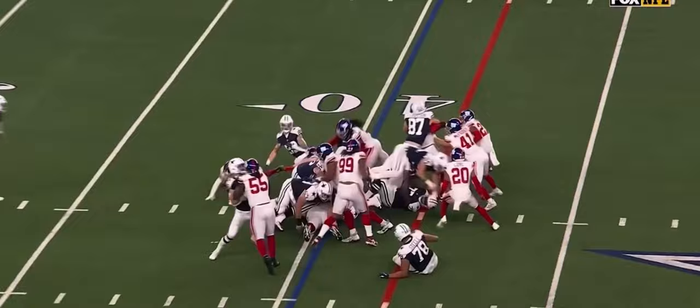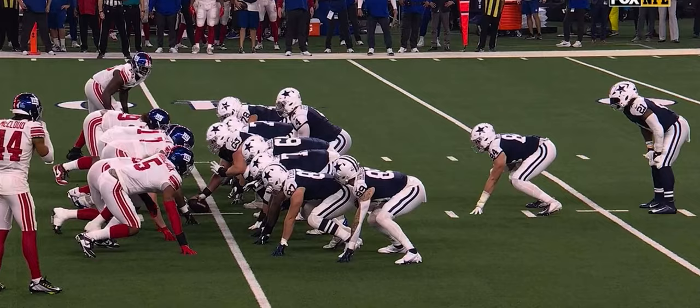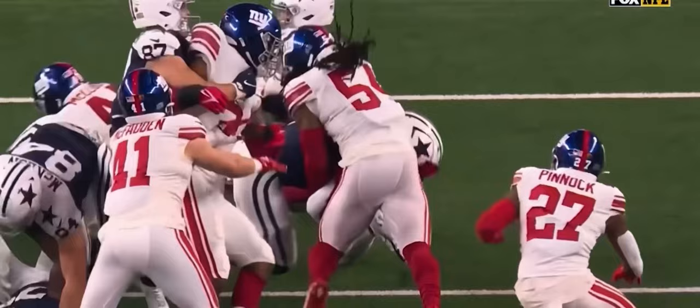Here we go! Amazing! Fourth down and two, Elliott is stuffed! The Giants' defense makes a big stand. And it was the former Cowboy, Jalen Smith, who was there first. He's unblocked in the hole, taking on one of the best short yardage goal-line backs in the league in Zeke Elliott — and he's not even close.